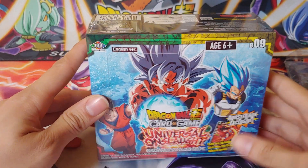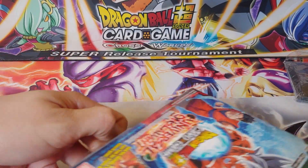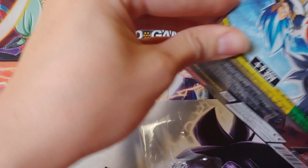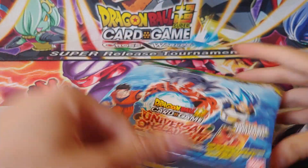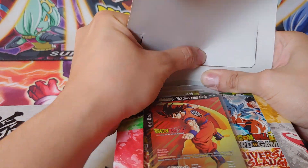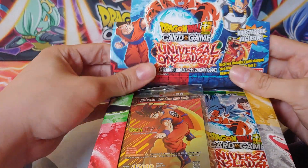Hey YouTube! I'm back and today I'm going to be opening a Dragon Ball Super card game Universal Onslaught Booster Box. If you don't know anything about the Dragon Ball card game, this one's relatively new. There's a lot of older ones from like the 2000s, but this is the newest one for Dragon Ball Super. It's only the ninth set and it's been out for about three years.